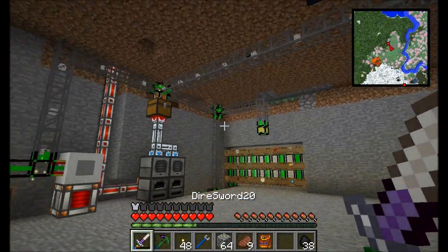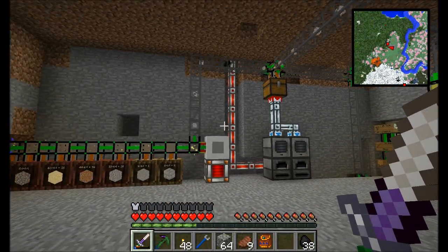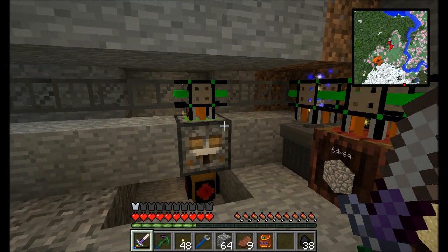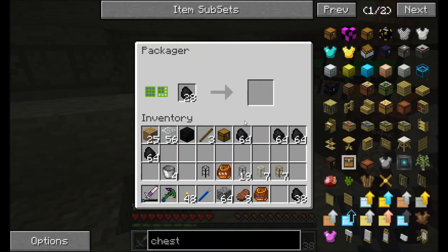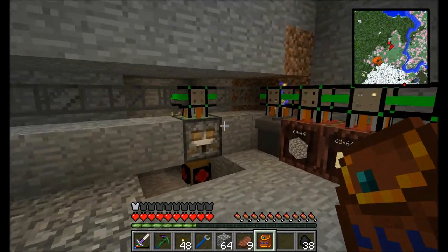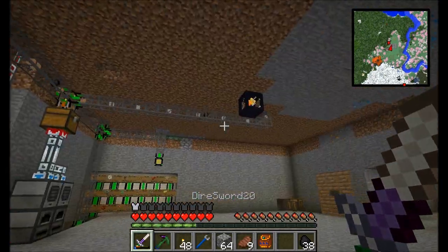So let's get that chest out of there and throw the packager back. And now we'll see what happens — coal? Go for it. There we go, nice. So any and all coal that enters the network should hit this thing and kind of get taken care of. That's pretty cool.